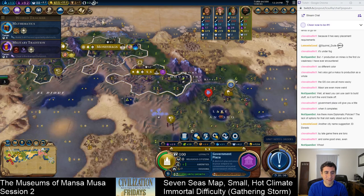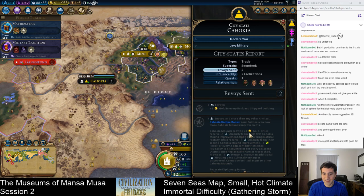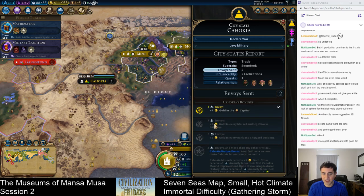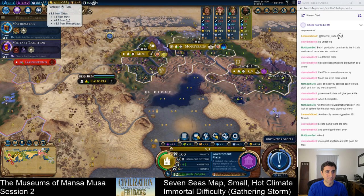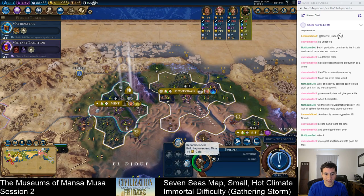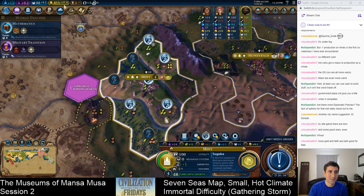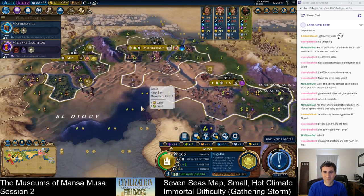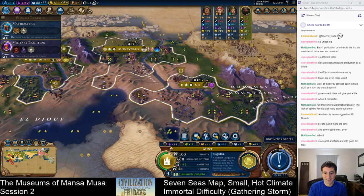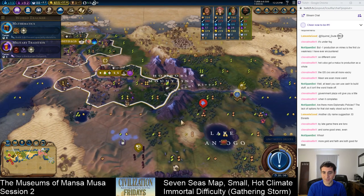The real reason I want to get Cahokia is not for the unique mounds — that's kind of pointless. I just want plus two gold in every market and lighthouse building. I'm going to use faith to purchase the markets. We can mine that tile — no change in production but plus four gold. Now we're up to 37 gold per turn. The purchase economy is already on its way.